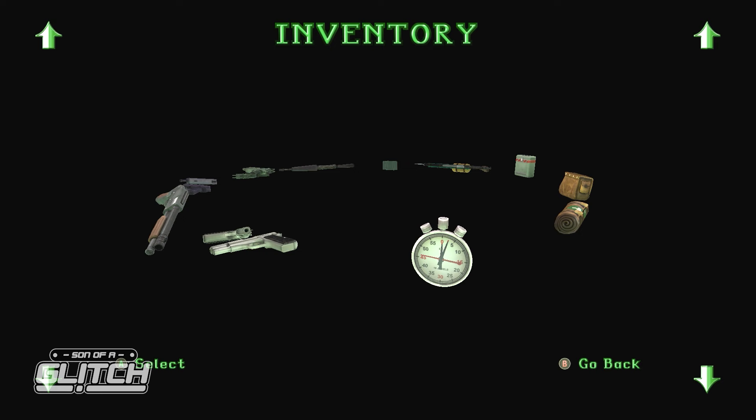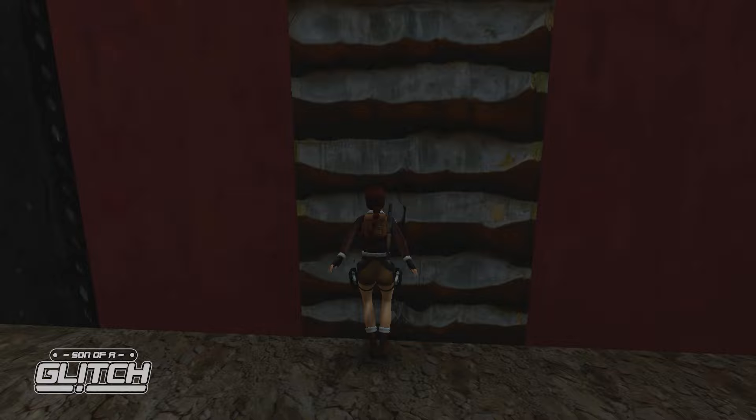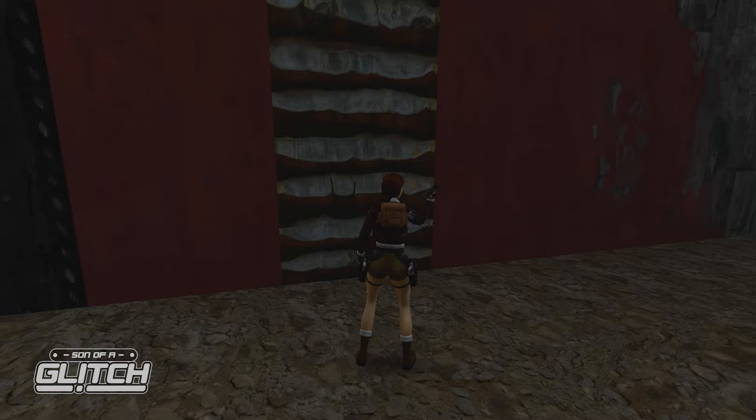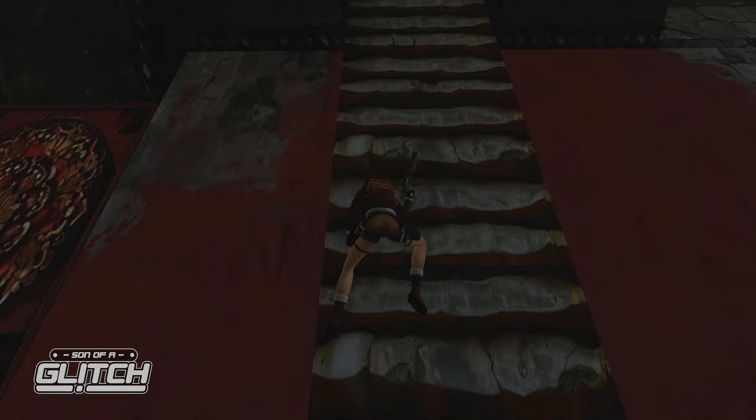A very curious glitch involves equipping a weapon and climbing any ladder. Jump to a ladder and hold action to grab onto it, then as Lara pulls herself up with action still held, press jump and equip a weapon at the same time. This will put whichever weapon you equipped into Lara's hands, but she won't be in the shooting state. Now if you climb a ladder, Lara will still be holding the gun, which makes for some pretty unusual viewing.